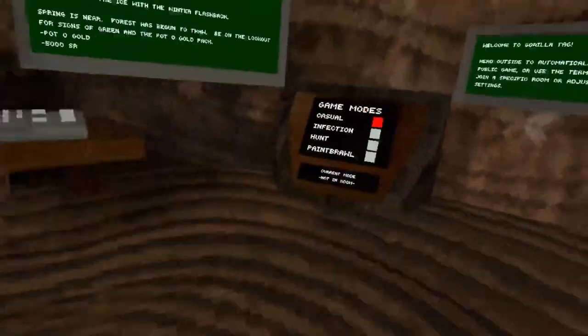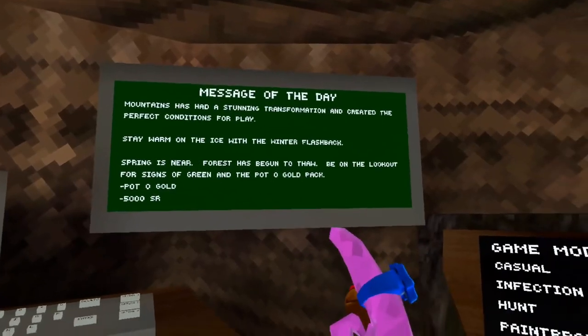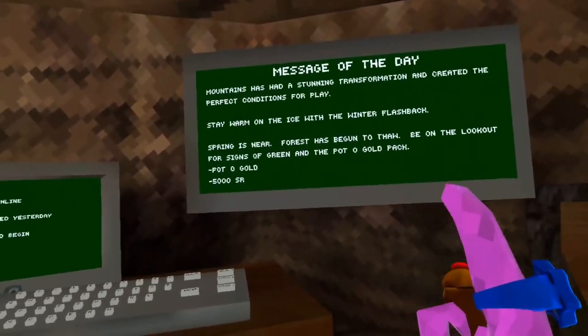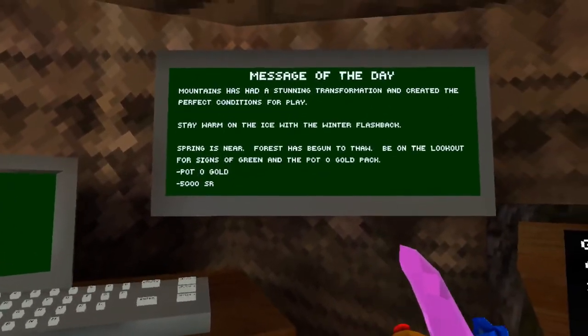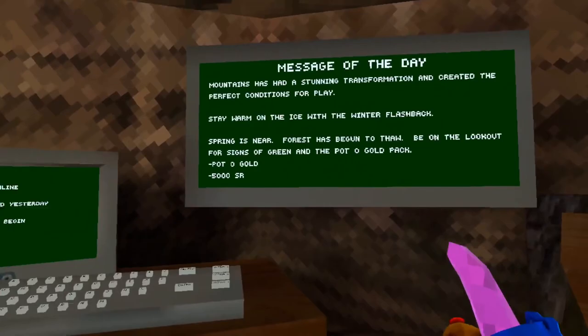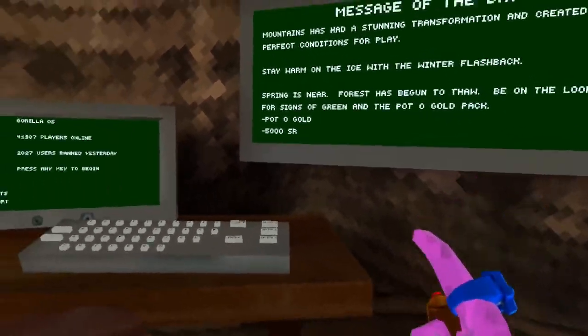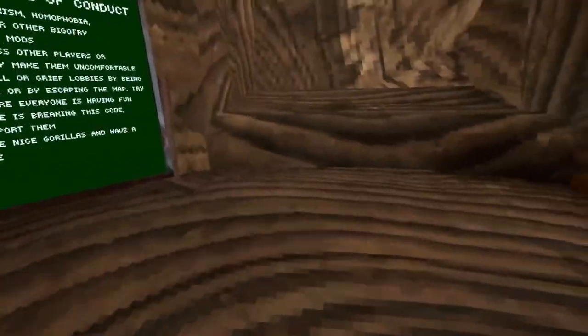The spring update has arrived! Mountains has had a stunning transformation and created the perfect conditions for play. Stay warm on the ice with the winter flashback — spring is near, forest has begun to thaw. Be on the lookout for signs of green and the Pao Gold pack — Pao Gold, 5,000 shiny rocks.